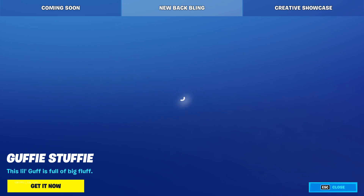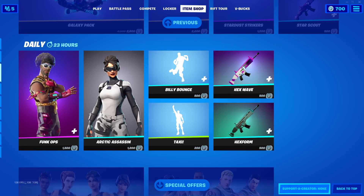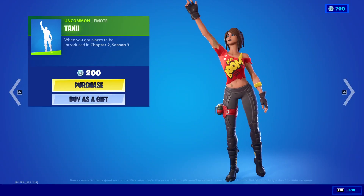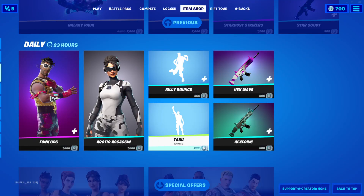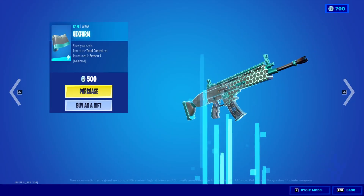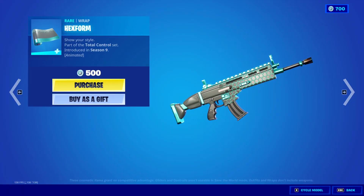It's trying to show us the back bling, but it's not loading quickly. Okay, let's go back. Taxi emote, 200 V-bucks. Hex Wave harvesting tool, 500 V-bucks. Hex Form wrap, 500 V-bucks.